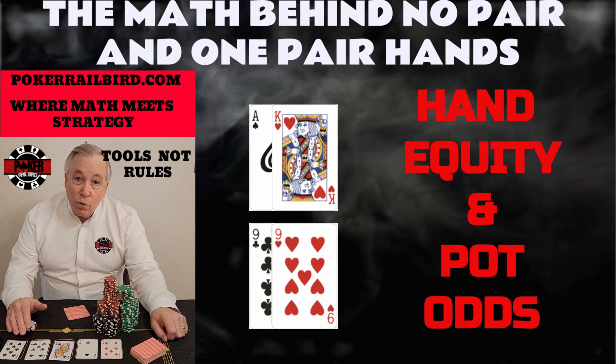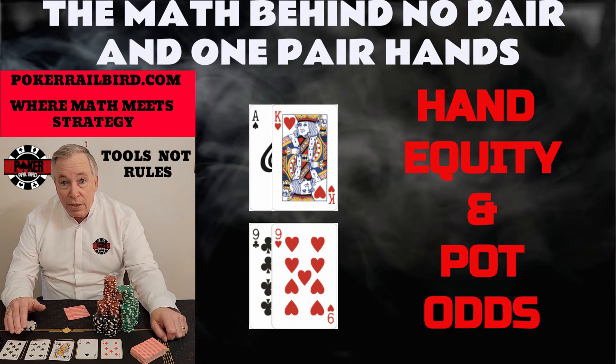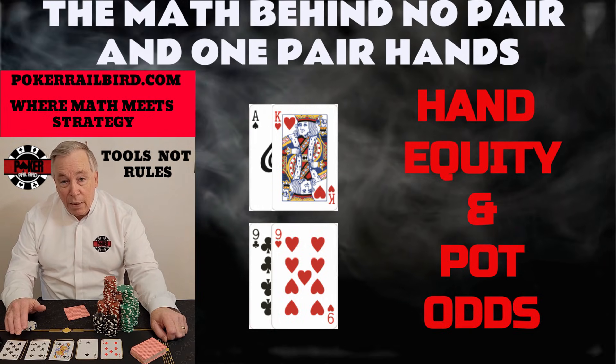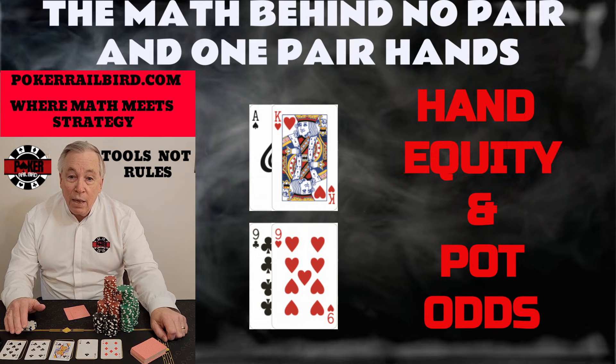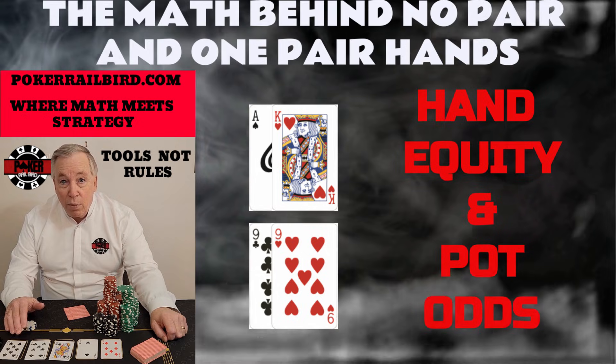Most players lose money long before the river ever comes, not because they get unlucky, but because they misplay the simplest situations in poker: the no-pair hand and the one-pair hand. And in a zero-sum game like poker, every one of those mistakes becomes profit for someone else.